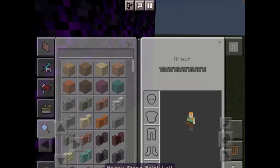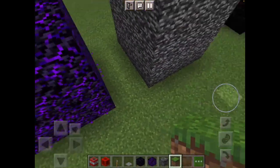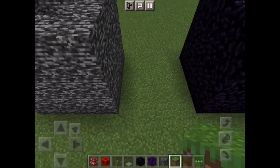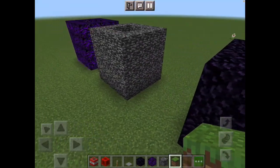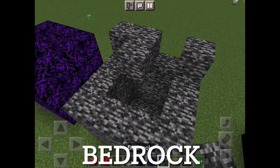Crying obsidian — it cries because you can see stuff coming down. Bedrock you don't, and just regular obsidian you don't. So now I'm going to build this one layer higher.